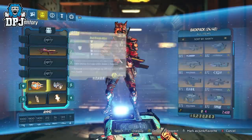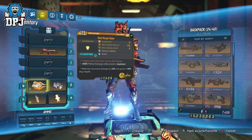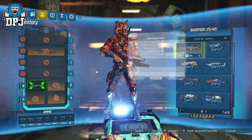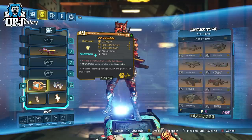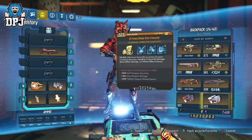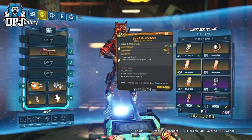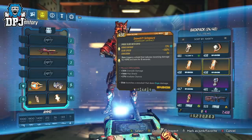The downside to this glitch: you can't use any other shields — you have to keep the Rough Rider on after stacking. You can't quit out to the main menu or you lose the stacks. And by my testing, you can't have any additional shields at all, so you can't use an artifact which gives you additional shields, as this for some reason takes away those stacks. Stay away from anything that gives you additional shields.